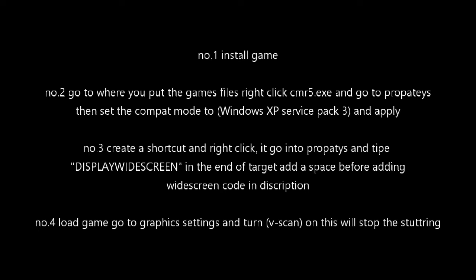First, you need to buy the game. However, it is no longer digital since Good Old Games has now taken it off. Luckily you can get a physical copy very easily. Once your game has installed, go into properties on the EXE where you have stored your game.